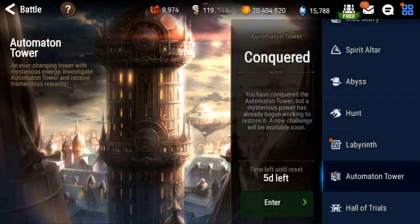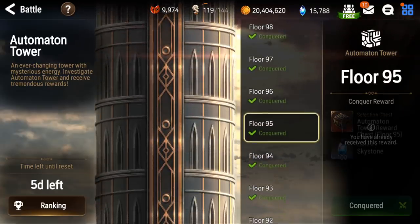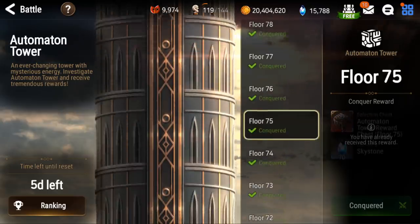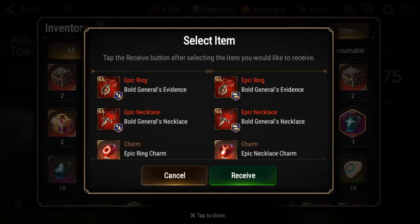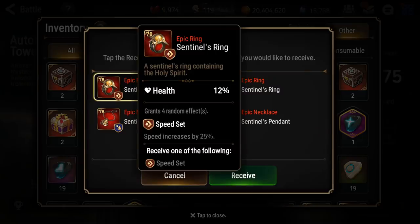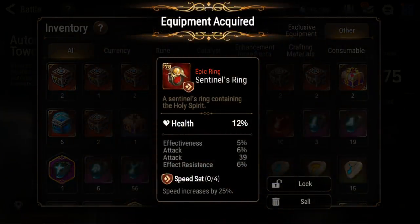There is also Automaton Tower every month. We get these reward chests on the big floors — the Automaton Tower reward chest. On floor 95 you get 88s, floor 85 you get 85s, and floor 75 you get 75s. I've personally never had good luck with these, but I always go for the speed ring, because my highest speed set ring only has 8 speed on it, so I'm always hoping there's good speed on the one I pick.